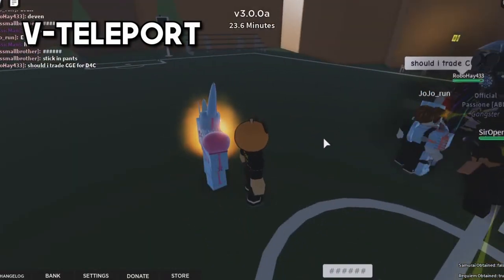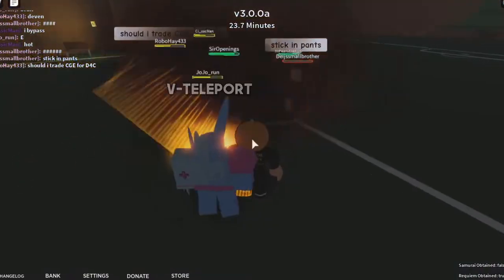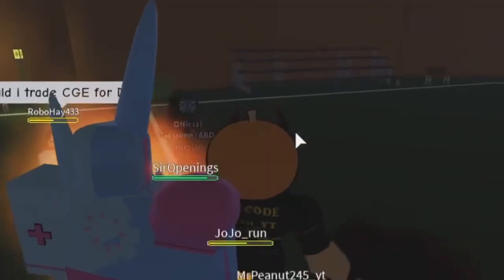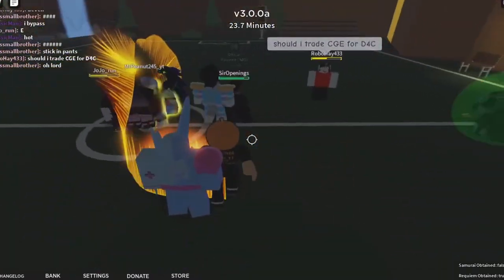V is like a teleport move. You press V and you teleport a little bit in front of or behind the person — I'm pretty sure it's based on wherever the person is. So if I press V on someone, I can stand right in front of them. It's kind of like a teleport-in-front-of-you move.